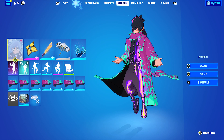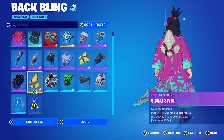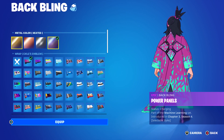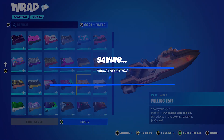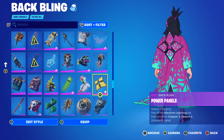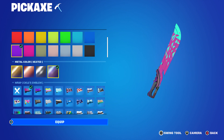Let's move on to the first Exile Nozumi combo. This is probably my favourite combo I made in this video. It's the Power Panels back bling — you can also use the Everstyle Signal Sever if you prefer, but I decided to stick with the Power Panels using the Metal Colour Heated for a purple look. The wrap is Exile Emblem. A tip: if you ever struggle to find a wrap for a back bling, equip the wrap, press edit, and it'll show up in the top left. I also used the Code Cutter pickaxe with Hilt Colour Purple, Effects Colour Purple, and Metal Colour Heated, with the Exile Emblem wrap.